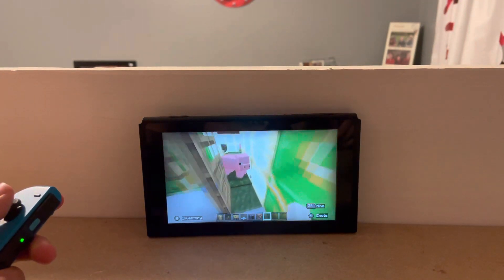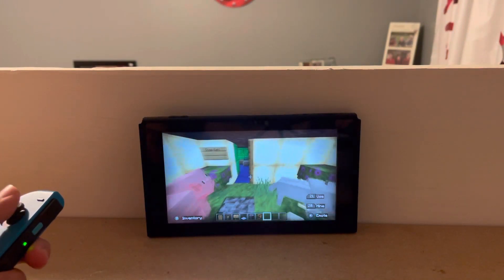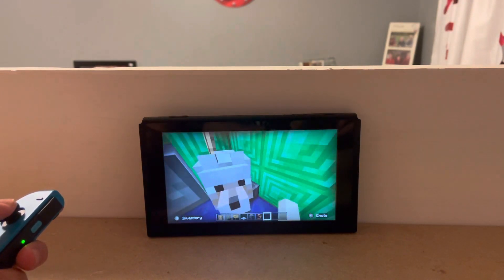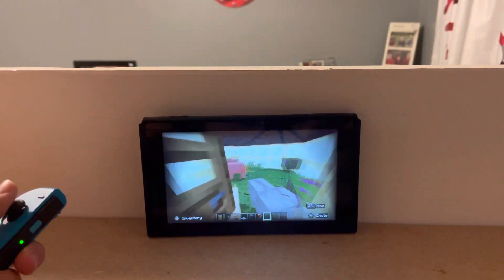Now we go to what is now the pig, dog, and cat room, because they all got out when we were setting it up, so we just let them go together. Now we're at the cat tower, which the dog is using.